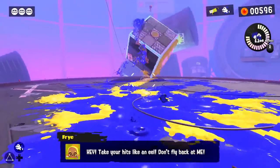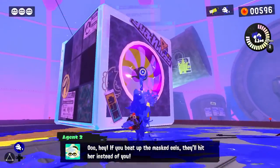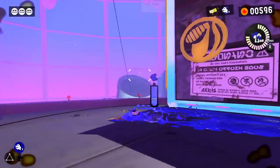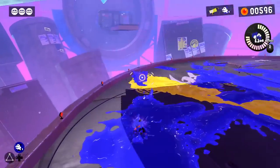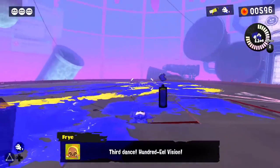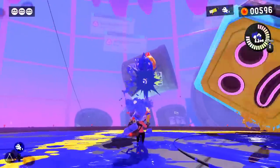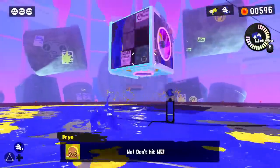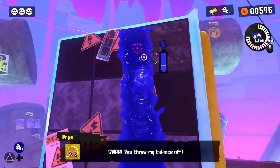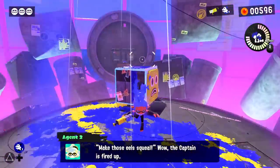Got most of them — don't fly back at me. What do we do — maybe I can run up the fan? If you beat up the mass eels something happens. I've got to climb up — oh I'm so silly, I forgot how this works. Third dance — Hundred Eel Vision! I figured it out now, I can just try to take on these eels wherever they are. Don't hit me — okay, here's our chance again. Do that and then climb up. Here we go — 'Make those eels squeal!' The captain is fired up. That worked out pretty well but we're not quite done.